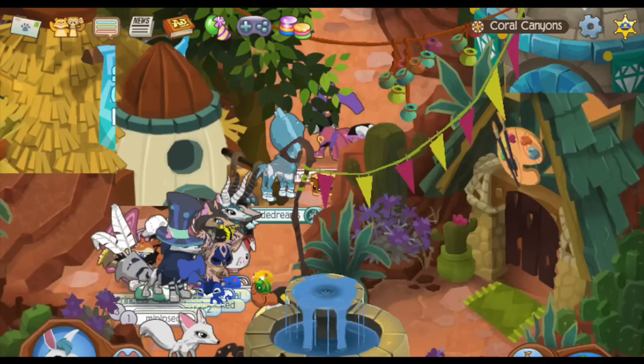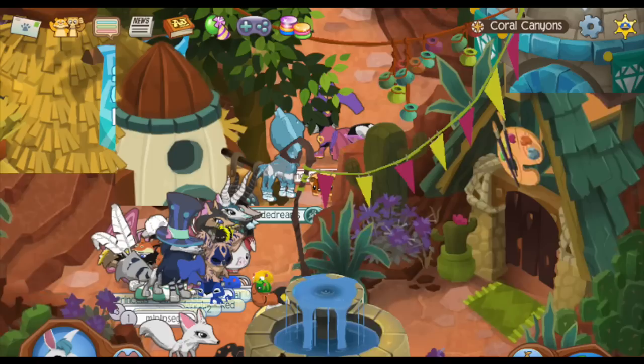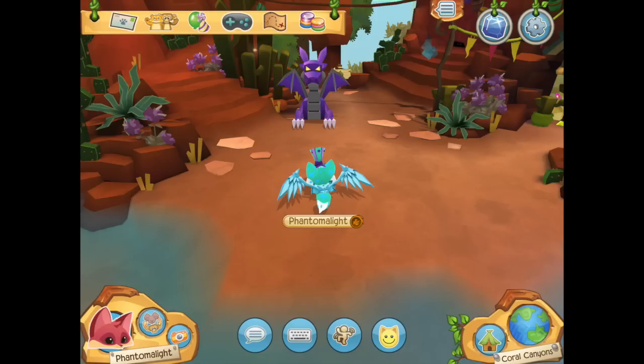This glitch is possibly one of my favorites of all time. This person went into Coral Canyons but found that some aspects of Jamaa Township were still in there, like the Diamond Shop, the fountain, Sol Arcade, and even parts of the roof. So what in the world happened here? Some of these Play Wild glitches are actually really cool.